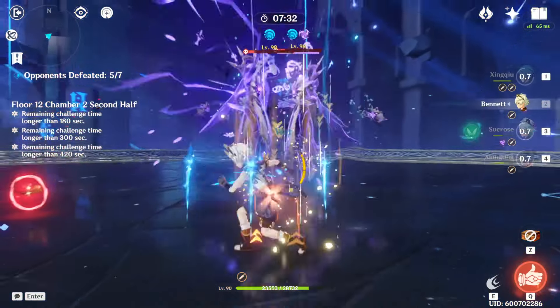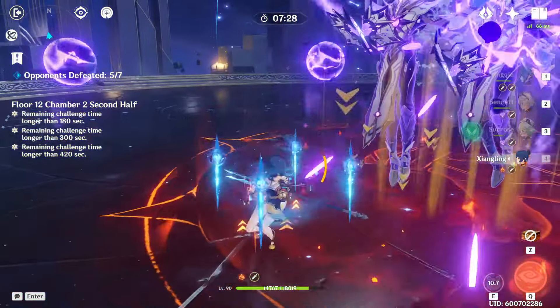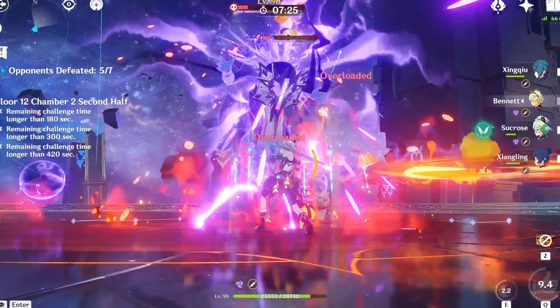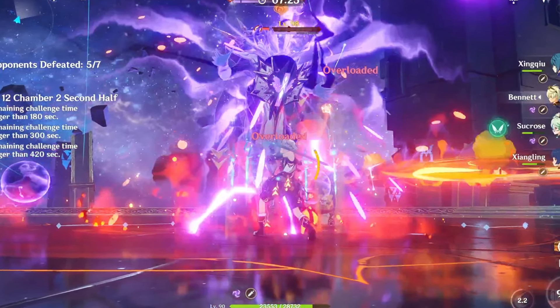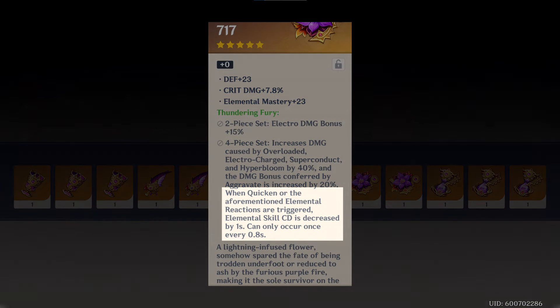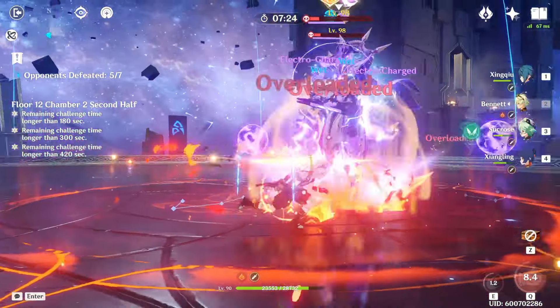As they enter their shield phase, my priority is getting Xiangling's burst back up as quickly as possible, using Bennett's burst and skill to funnel that energy into Xiangling. Xiangling alone gives you a lot of pyro application, but Bennett also plays a key role — his skill has a reduced cooldown when used inside his burst, giving an additional source of fast pyro application as well as pyro energy. You can make this even faster by giving Bennett a 4-piece Thundering Fury set to reduce his skill cooldown even more and really burn through those shields quickly.